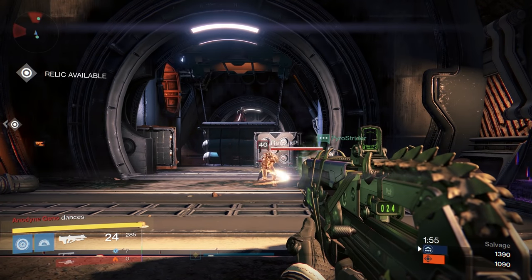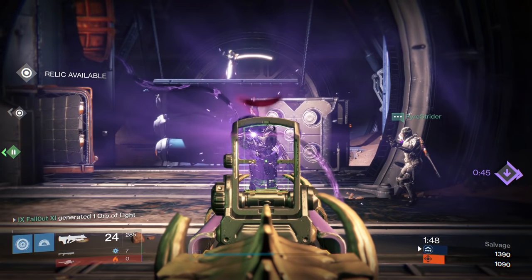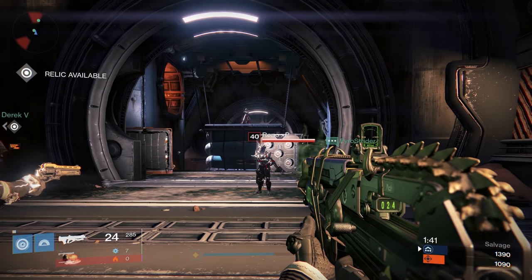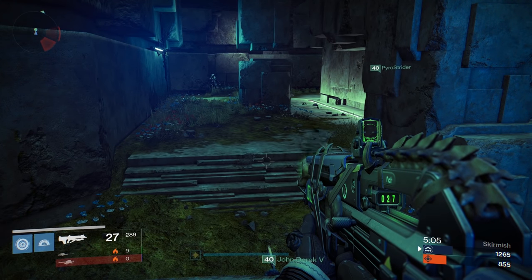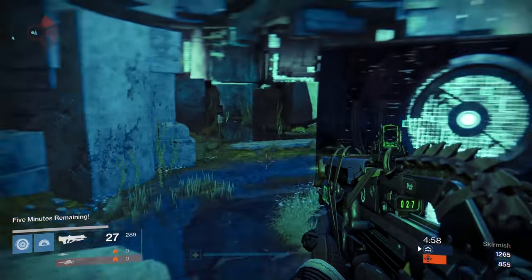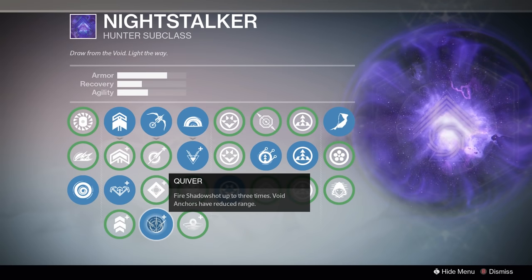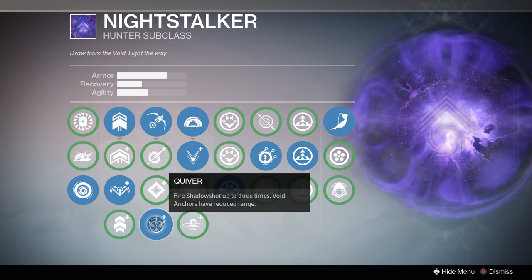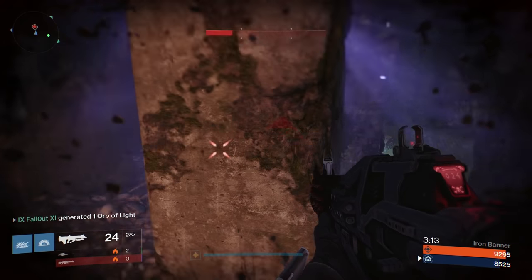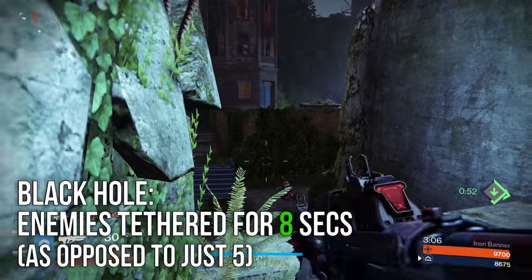Remember earlier when I said there's a 1.5 second delay between your arrow hitting a target and the anchor appearing? Here's why that's important. The short tether range offered by anything other than Black Hole, combined with the anchor delay, means that hitting an enemy in super mode right in the face with an arrow won't tether them if they're already running — they are literally able to outrun the range of the tether before the anchor spawns. This is why Black Hole is so good at shutting down enemy supers. Black Hole will let you tether enemies for a full 8 seconds rather than the regular duration of 5.